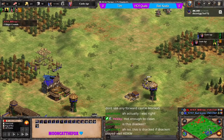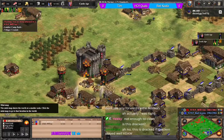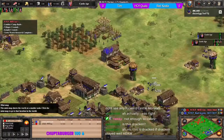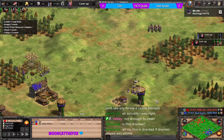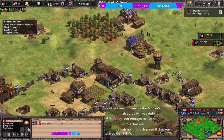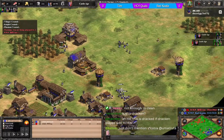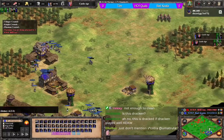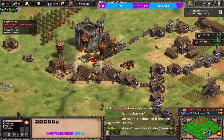Tim is looping around with his knights - he doesn't know koala's TC is going up, otherwise he'd deny it. There's now a forward siege workshop for tim. It feels fairly rough for koala - he stayed on stone, so maybe he's looking to drop a castle on this side to protect the right or to stop this push.